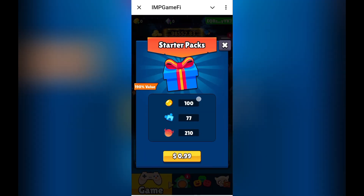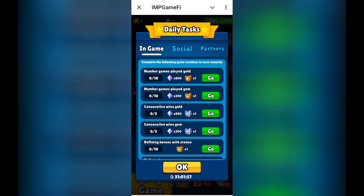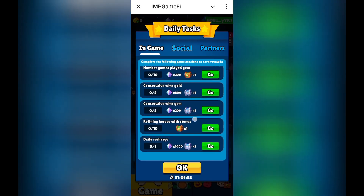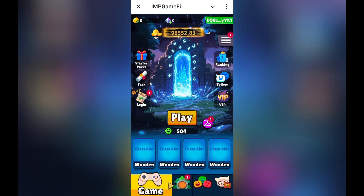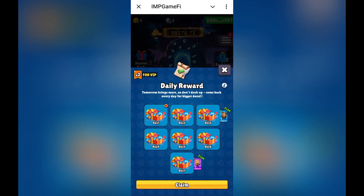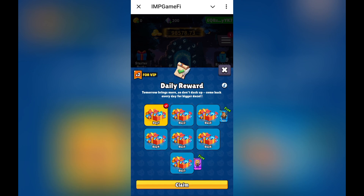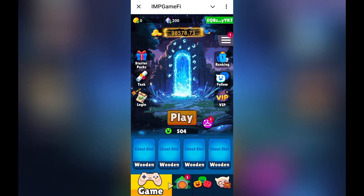We can also go for the starter pack with 100 coins — there is also a card and IMP token for just $0.99. There are some tasks, and if you play the game you will also get chest books. The number of gems you have played will determine progress. Once we log in, we can claim the day one reward: 200 gems with five cards, which we have obtained successfully. You can grab all these rewards day by day.